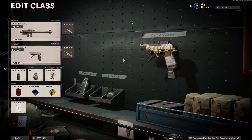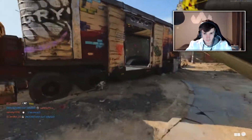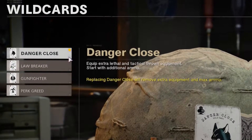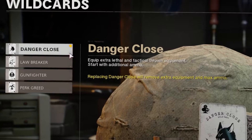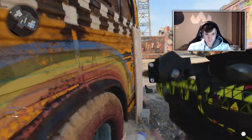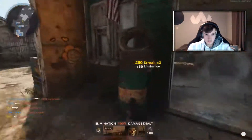For the loadout, the first thing you need is the Lawbreaker wildcard, so you can have the Sigma as your primary gun to save you keep swapping it out. You can run the Danger Close wildcard instead, which gives you additional rockets at the start, but you will have to keep swapping out your primary weapon for the Sigma every time you die. I then went for the Diamati Burst Pistol — a pistol means you can run quicker trying to get across the map.